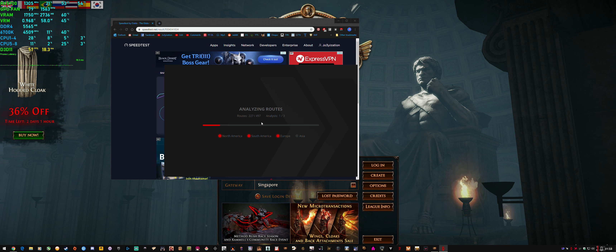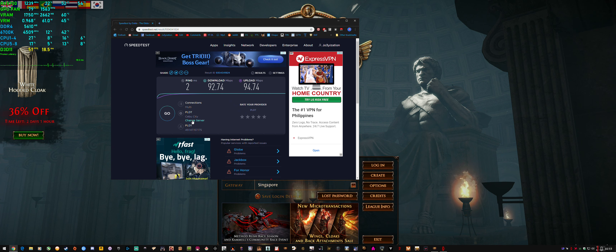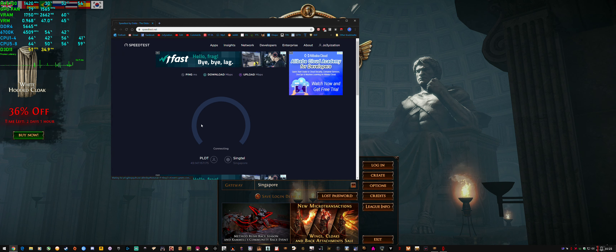In-game, the game also estimates the same type of ping ExitLag is telling me — the game says around 54ms, ExitLag says around 46ms, so very close. If I change the server to Singapore, because that seems to be the lowest ping I can get, I'll use Singtel because that sounds familiar. This will show whether you have routing issues — if a game and an app like ExitLag are both showing an optimal route, you'd expect X amount of ping.